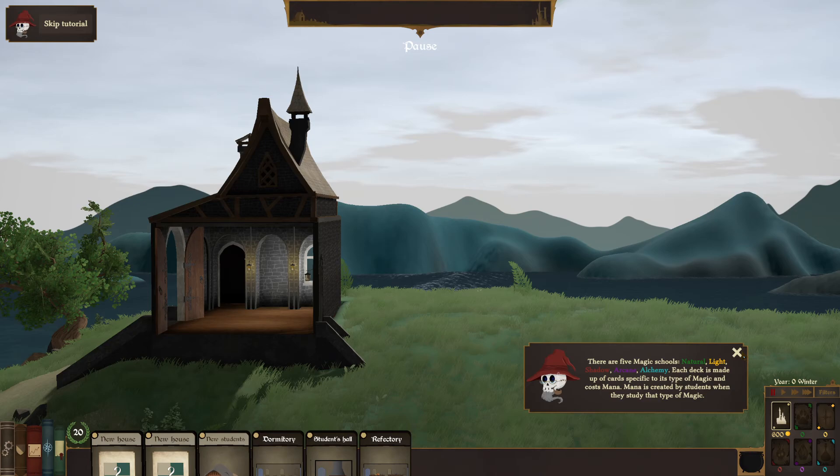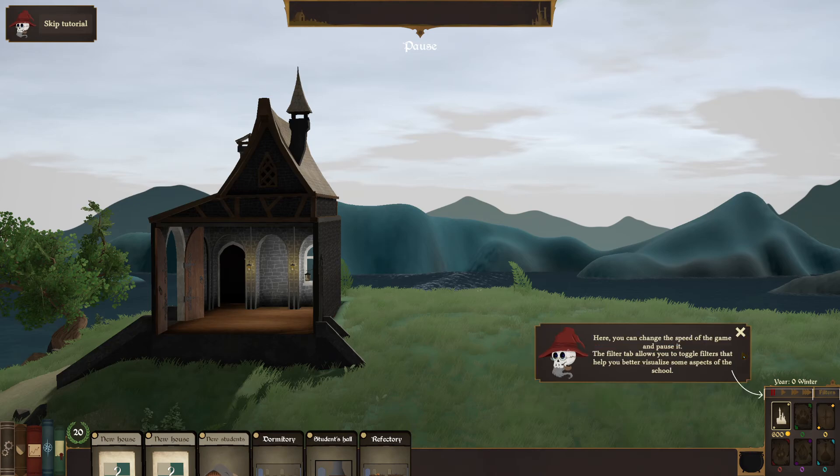There are fine schools: natural light, shadow, arcane, and alchemy. Each deck is made up of cards specific to its type of magic and costs mana. Mana is created by students when they study that type of magic. You can change the speed of the game and pause it. The filter tab allows you to toggle filters that help you better visualize some aspects of the school.